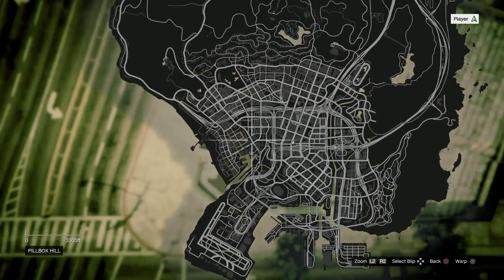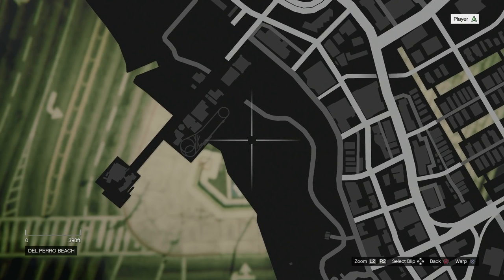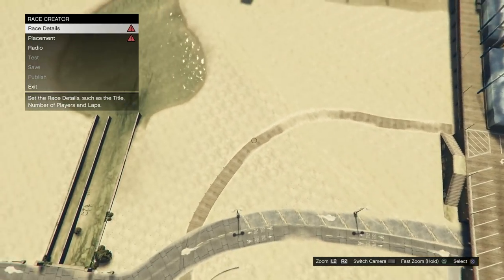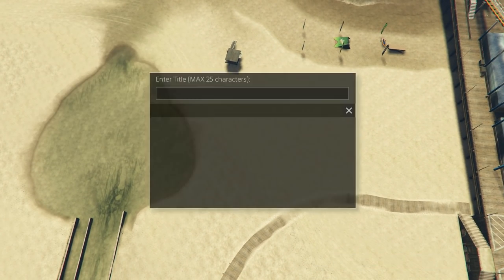So we're going to load in. You see in the bottom right, when I press pause I can warp to different places here while creating a race. This is what we're glitching — we're bringing this menu into online. I'm going to go ahead and go to the beach in this location. I recommend going to this location right here — this is where Vladdy made his originally.